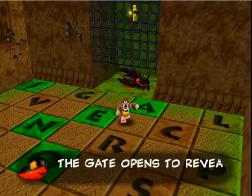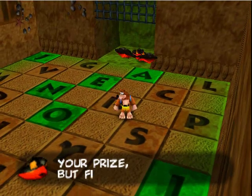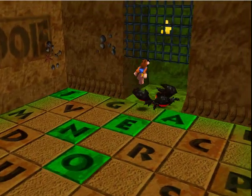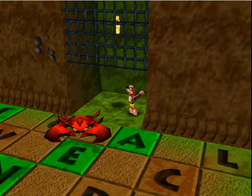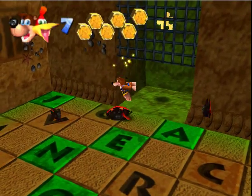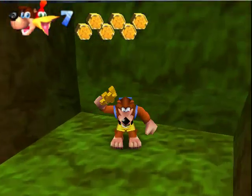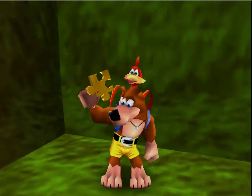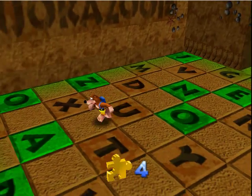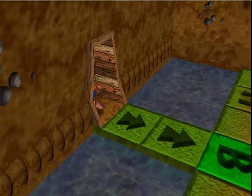Then the demon crab comes out to cut you down to size. Oh great, it rhymes. Yeah, he's nothing special, he's just a bit stronger than the other crabs. And anyway, we get a Jiggy for our efforts. That's four for the cove. Let's move on out of the sandcastle after we stormed and raided it.